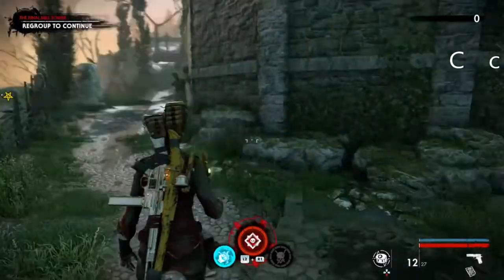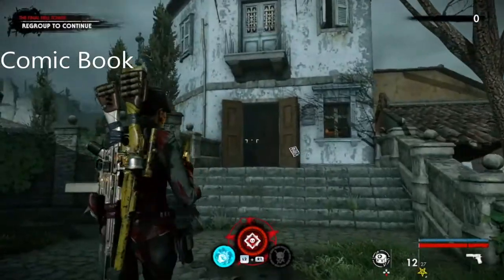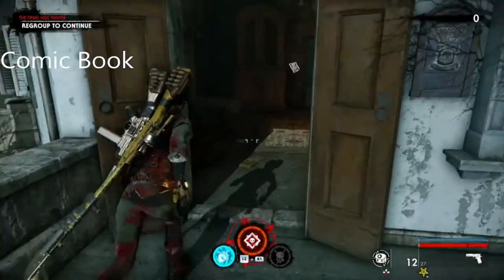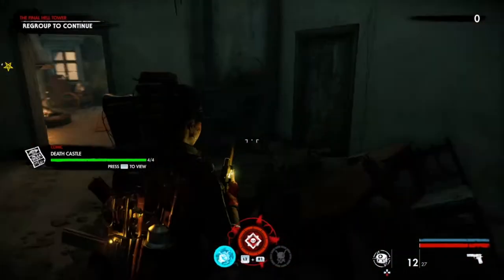This is mission six chapter four. The first thing you're going to come across is the comic book — it's straight away the first thing, and it's right here. It's not like it's hiding.